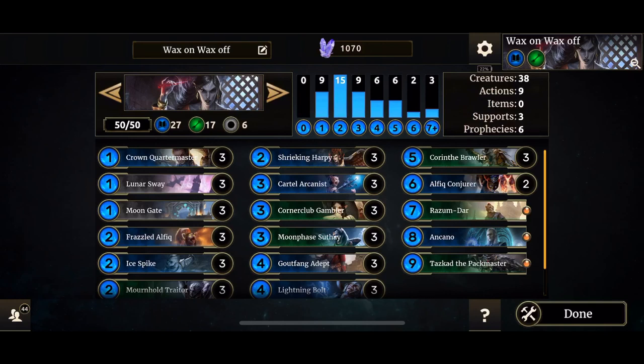Hello ladies and gentlemen, welcome to a new episode of Legends. On today's show we are going to be taking a look at a Wax and Wayne deck. It's an Assassin deck — mostly aggro but it can play as a midrange to defend against other aggro decks. I call it Wax on Wax off.